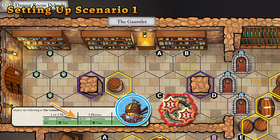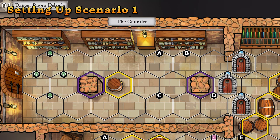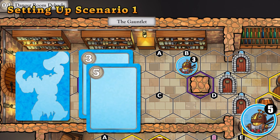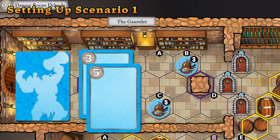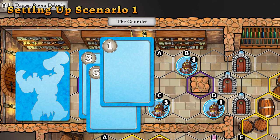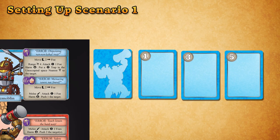The hex labeled A will get a trap token with two damage counters on it, showing how much damage the trap will do. When you deploy a Schemer figure, first reveal a random card from that Schemer's tracker deck, then place the matching numbered standee in the first deployment space listed for that Schemer in the chart. Repeat this process until each listed space has a Schemer deployed to it. Then take the revealed tracker cards, sort them in numerical order, and spread them out near their matching scheme block.